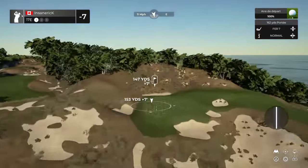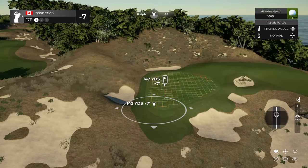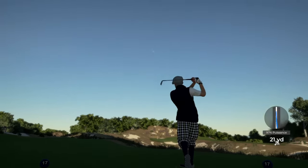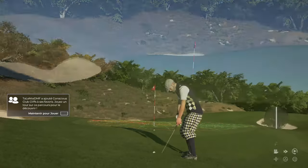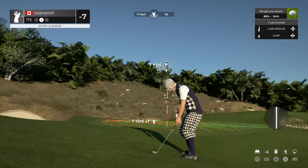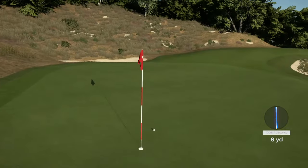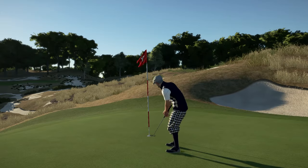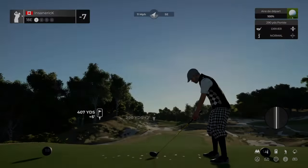Let's see how close we can get this one to the pin. Well, you can't hit them all. We're in the first cut, but a little chip onto the green and we'll be putting. Nicely done on the chip shot. Here we go — power putt coming up. That'll do. That'll keep you at seven under for the round.